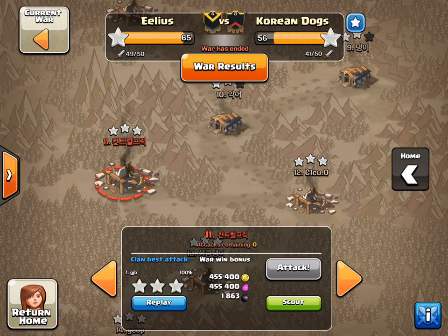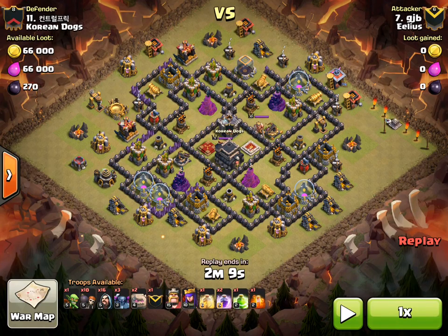The next one is GJB. Very nice to see him getting a three star here — he's quite new to our clan. He's in the upper Town Hall 9 area, so it's quite a tough area.